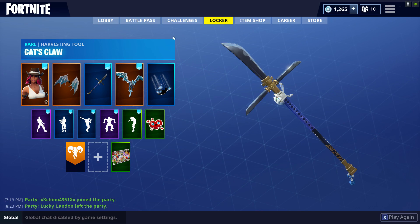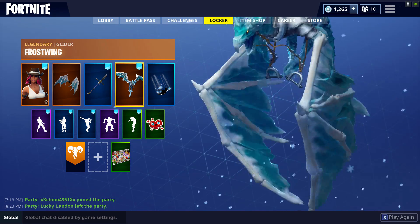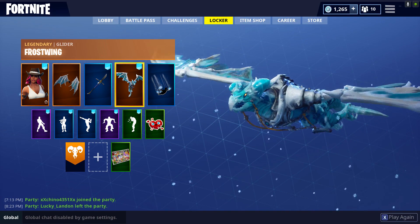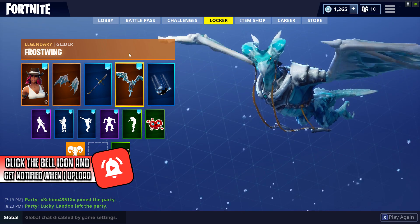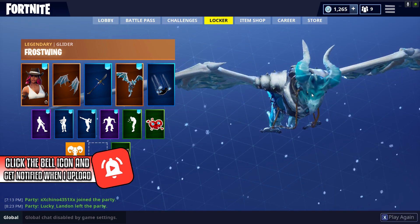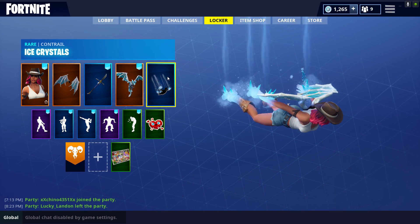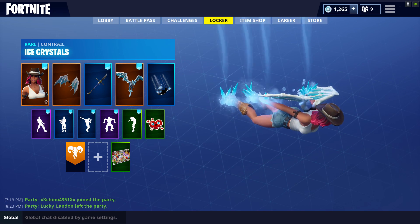Blue Wings, Blue Dragon, Blue Shorts, Blue Pickaxe. For Glider, it's going to be Frost Wing. I've had a couple of recent Locker Combos where I used the Frost Wing Glider, but I'm just addicted to this Glider and it looks really, really good with Calamity. And for the Contrail, we're going to be going with Ice Crystals, because it just looks really cool with Calamity as well.